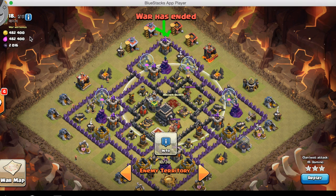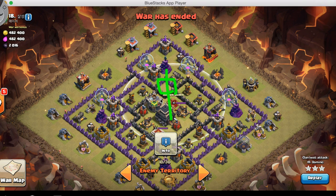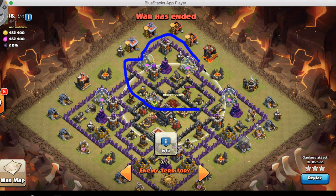Once that's all done, put a jump spell right around here so you can get into that section. What I'm showing is: once those defenses are down, put a jump spell on that hidden tesla position and the troops will come straight into the core of the base, taking out the mortars, air defenses, and you'd expect this to clear about this whole section of the base along with these structures here as well.